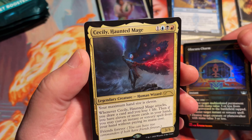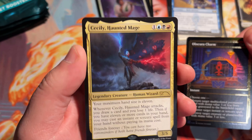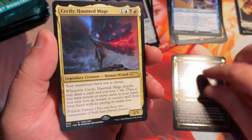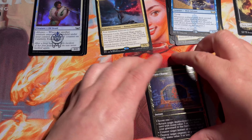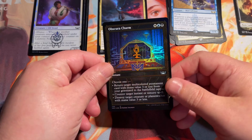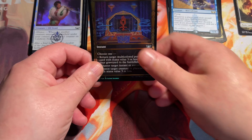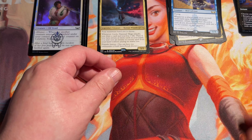So Obscura Charm — not a bad Gilded Foil to get. And we have back here a set list card. It's Cecily Haunted Mage — I can't remember which Stranger Things character it's supposed to be, but it is one of the Stranger Things cards. We'll set that right up here and create a separate pile for set list cards. These are just so gorgeous, I'm going to put this right over here by itself.